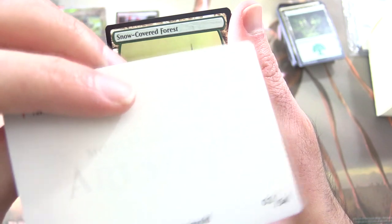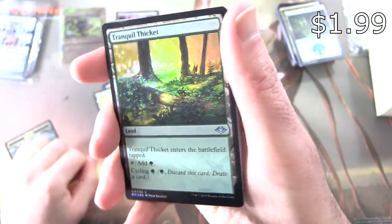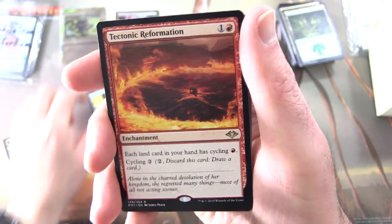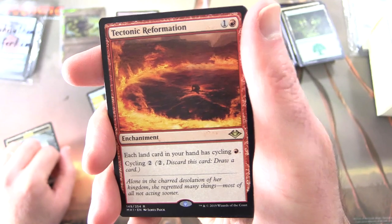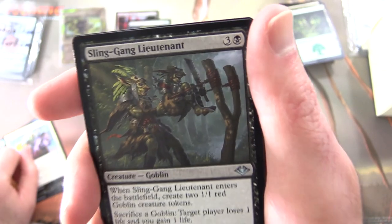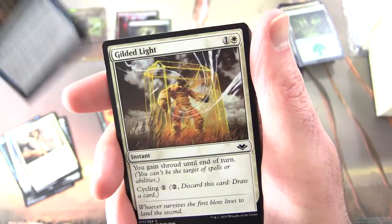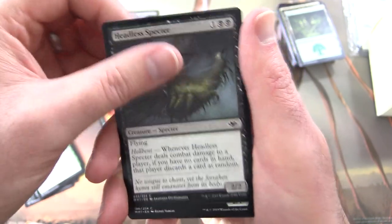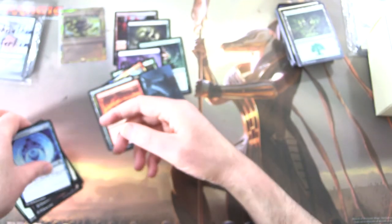Modern Horizons — still hunting for Ren and Stimpy. I think I'm cursed at this point. We've got a Zombie, Watcher for Tomorrow — yes, that's the one, I knew that — Snow-Covered Forest. Whoa, holy moly — a foil Tranquil Thicket. And the rare: Tectonic Reformation, enchantment for two. Each land card in your hand has Cycling Red — that's fun, you can cycle it for two. Uncommons: Everdream, Valiant Changeling, Sling Gang Lieutenant creature goblin — I like the artwork there, hilarious, he's got a slingshot. Shelter, Reign of Revelation, Gilded Light, Trumpeting Herd, Headless Spectre, Treetop Ambusher, Viashino Sand Sprinter, Recruit the Worthy, Scour All Possibilities. And that is that.